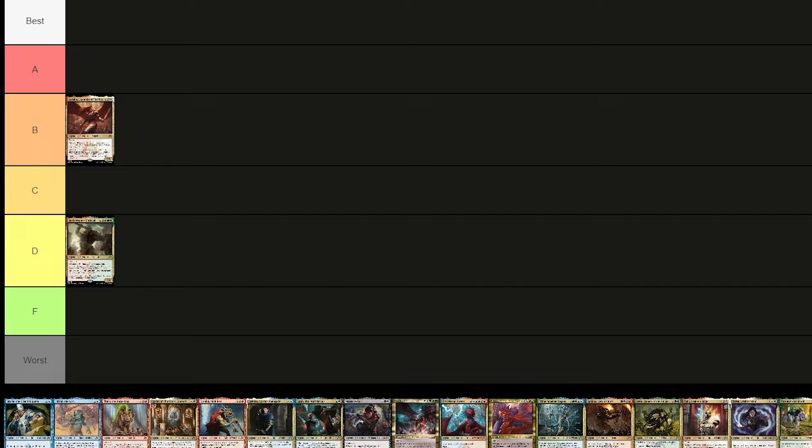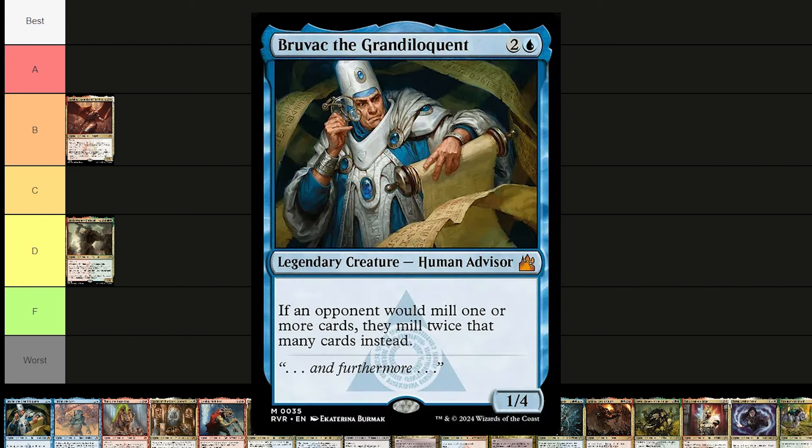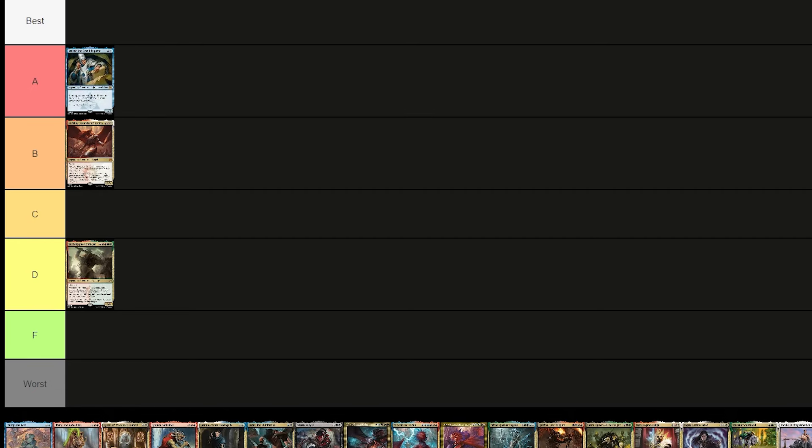Bruvak the Grandiloquent costs a blue and two — a 1/4 human advisor. If an opponent would mill one or more cards, they mill twice that many cards instead. I think this is super fun and one of the best mill commanders out there. Putting him in A tier.